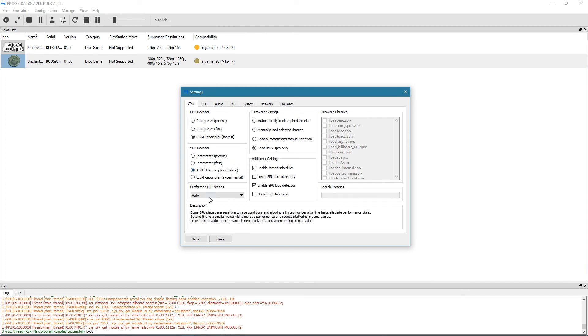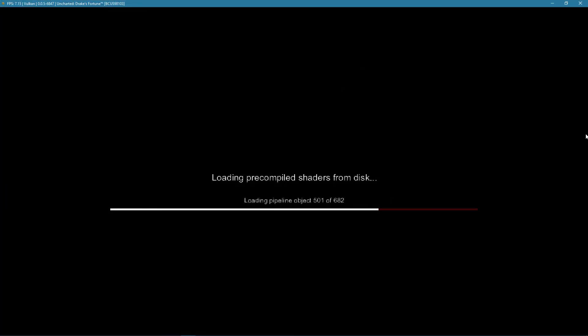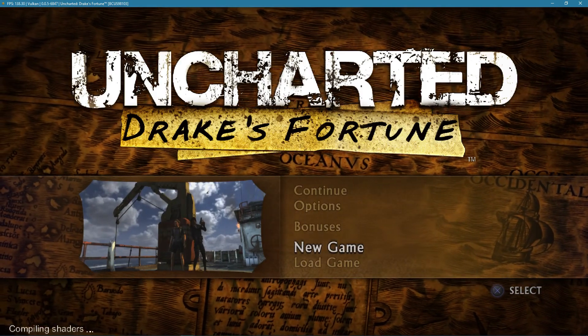Let's get started. A couple things to note since my last video on Uncharted: I noticed a boost in FPS — not that much, maybe one, two, or three FPS — but it's definitely enough to make a difference. The gameplay feels a lot smoother. I still have the issue where I can't get past the second stage, which is the biggest issue with these AMD specs — my RX 580 and AMD Ryzen — though it looks like it's mostly a driver issue. I'm going to start a new game.